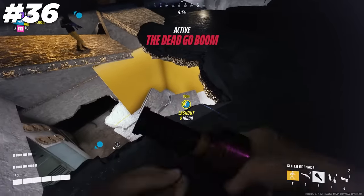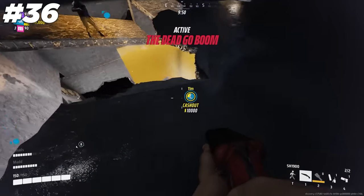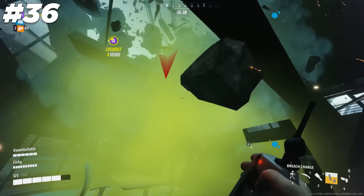Other than nukes, the breach charge can be used in so many more creative ways. Some favorites include blowing up holes in walls or ceilings, which gives you free head-glitches and angles to surprise enemies, or blowing up the ceiling when you're a floor under the cashout to steal it or disorient enemies as they fall through the floor into easy kills.